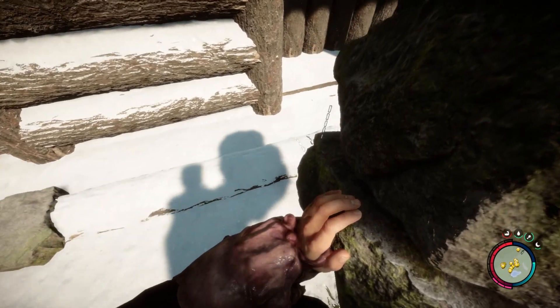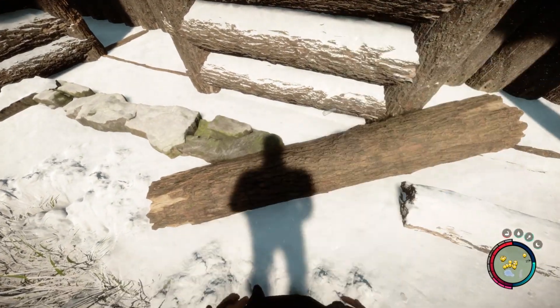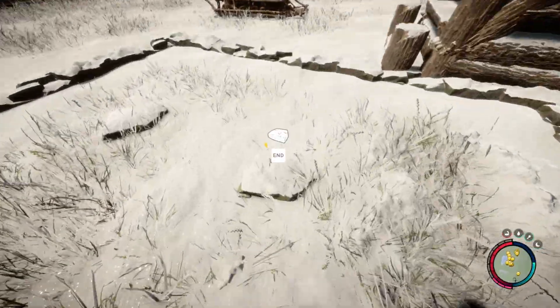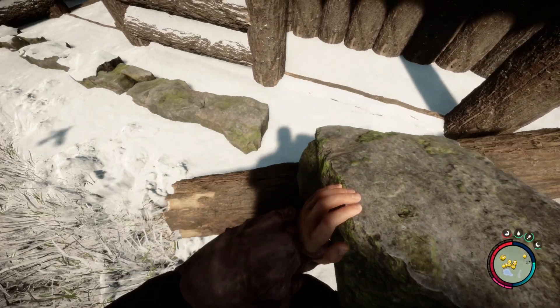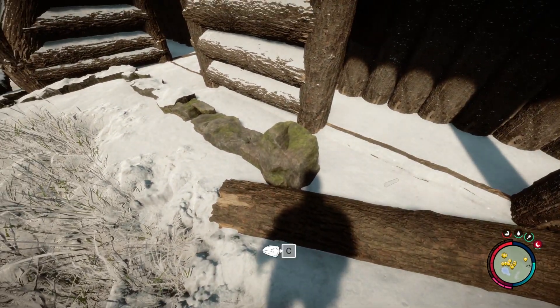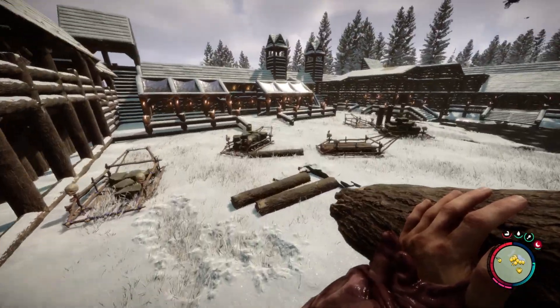I've got the outline roughly sorted of where I want it, and now I'm just going to replace it with stone because I like the foundations of buildings made out of stone. It's more supportive - gives it more structural integrity. When the cannibals get into the base, which they generally do quite a lot, they won't be able to just smash it apart.